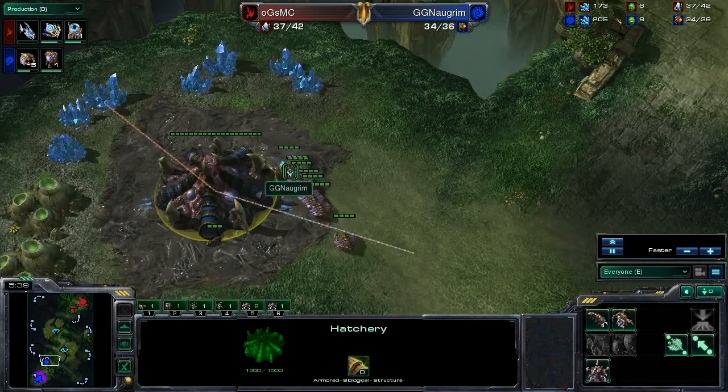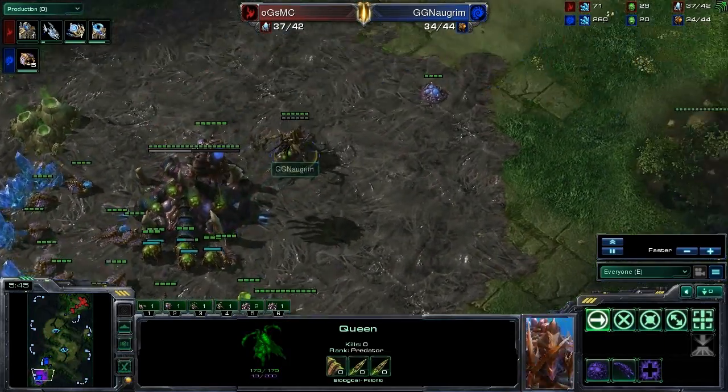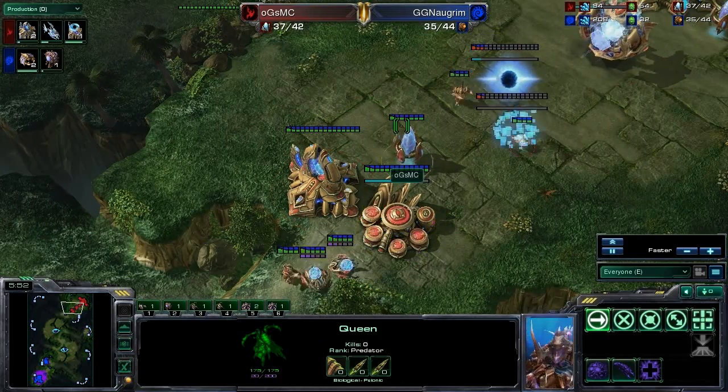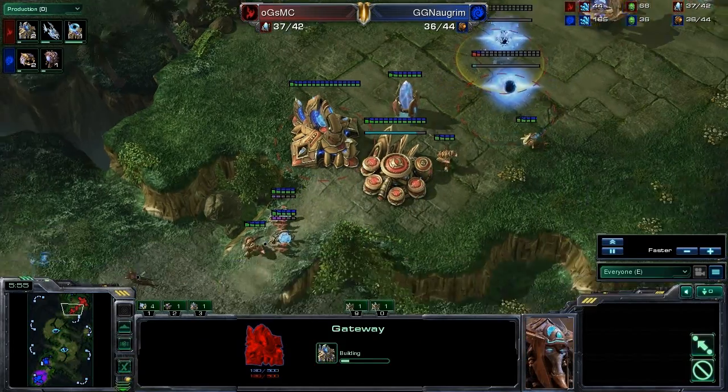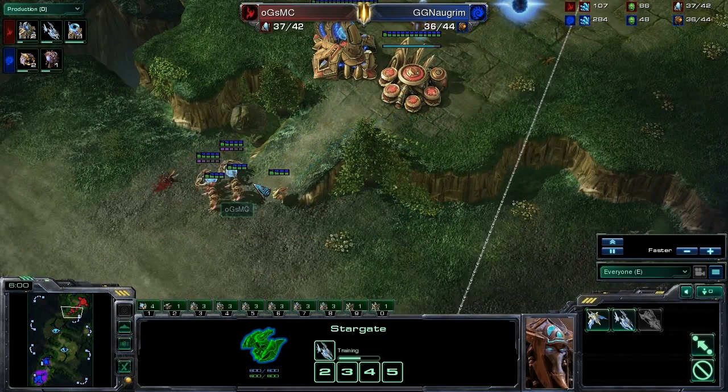Negrim's expansion is just finishing. He's got the Drone transfer and the Queen transfer as well — you can watch Queens slowly walk across the ground, they just kind of slowly shuffle, looks like they have arthritis or something. Oh — three gateways and a Void Ray. It looks like he is going for the three gateway all-in. This is going to be very exciting.